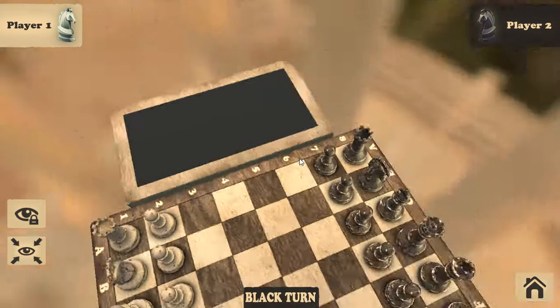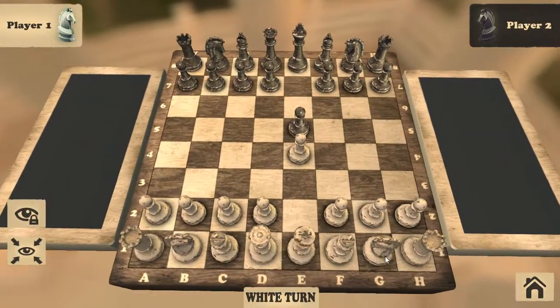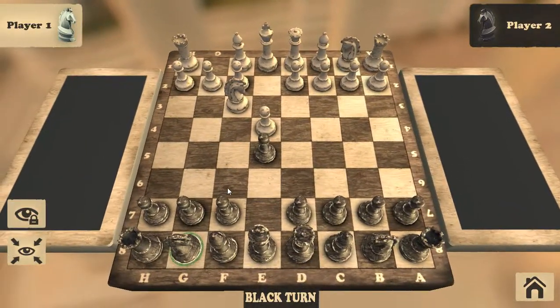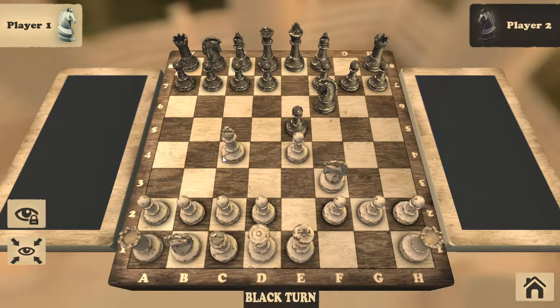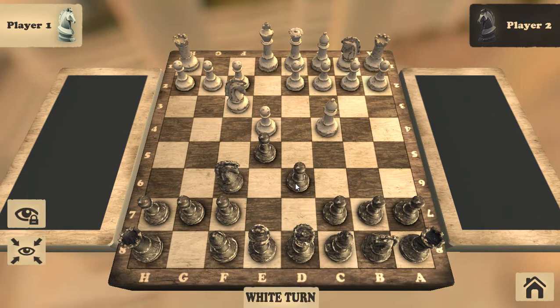Put the pawn on E4, then put the bishop on C4. The opponent will say 'let me protect the pawn on E5,' so he puts his pawn to protect his friend on G6.